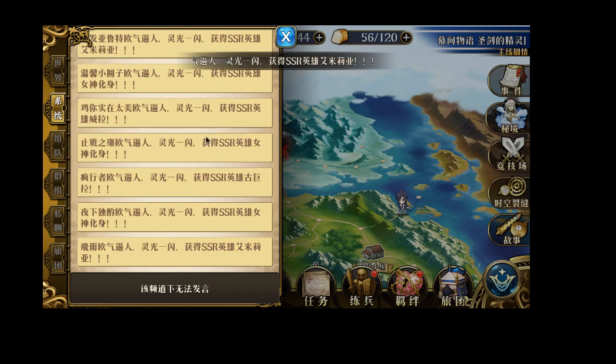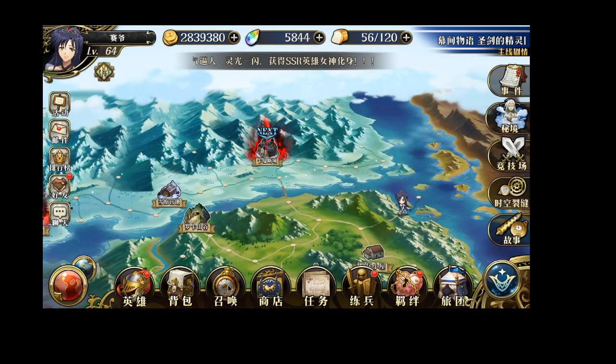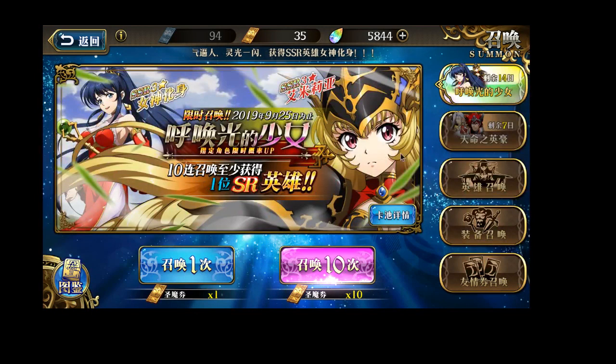We do see some off-banner characters, but mostly people are getting pretty lucky, pulling both Shoujo Jessica and Amelia. So can we get these characters? Let's see. The character I really want to get is Amelia, because she can be a very nice tank.